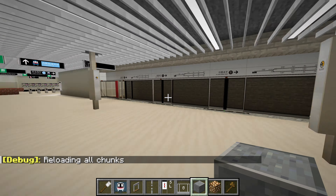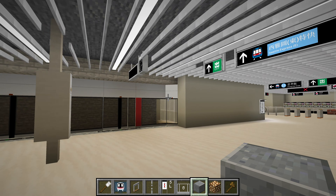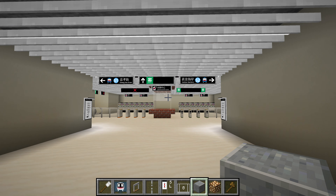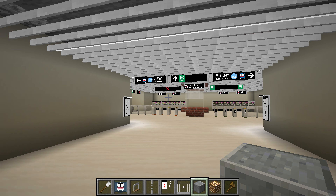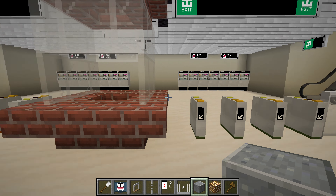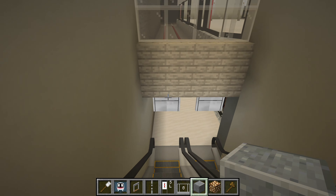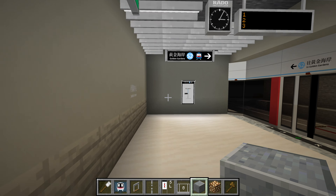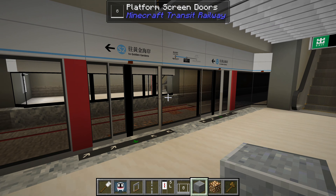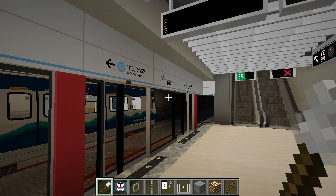All these chunks used to have the old world formats. Before, the platform screen doors weren't even converted to tile entities yet, so they're quite glitchy. But once you update them for the first time they'll stay updated and be fine — you just need to reset them once. Also, if any of the stations are using RGB blocks or any missing mods, the first time you load them in it's going to be slower, and then later on they'll be fine.